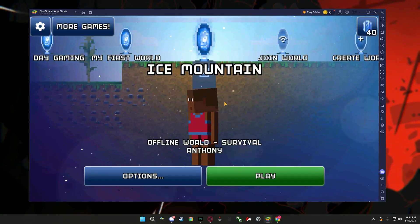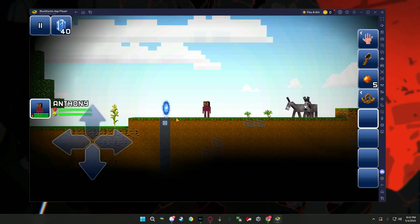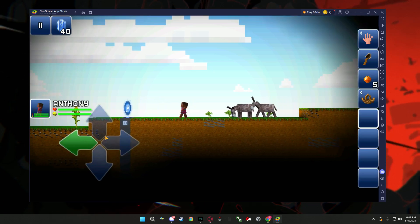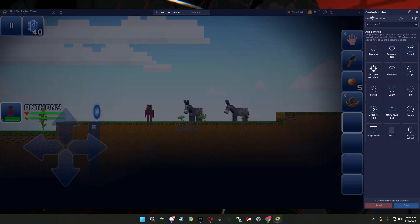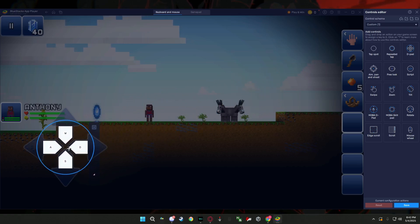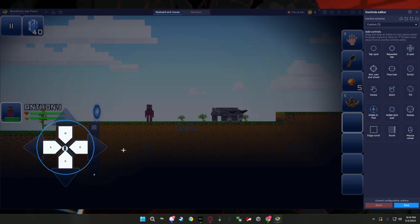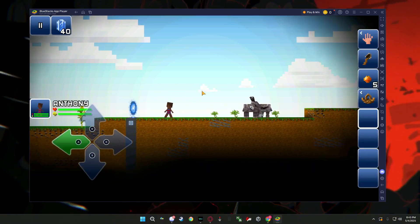Click Save and Restart. Now you can load into your world. To move around using WASD so you don't have to click with your mouse or use the D-pad, use the keyboard shortcut Control+Shift+A. This brings up the Controls Editor menu. Drag the D-pad over and type in WASD for each direction. Once it's lined up the way you want, click Save — and now when you press WASD, your character will move.